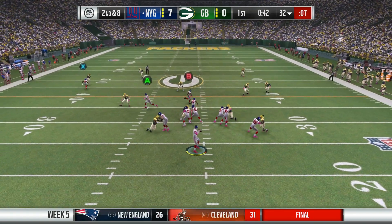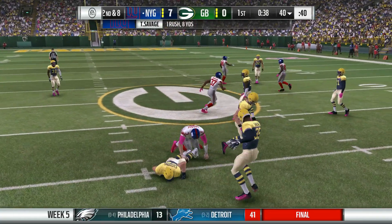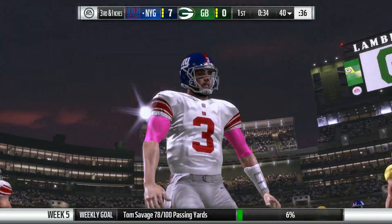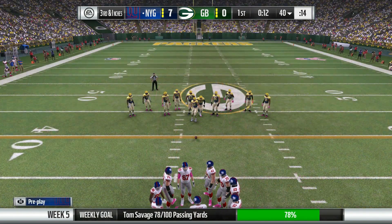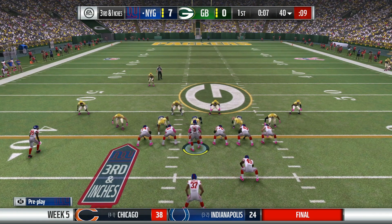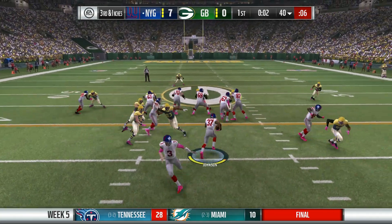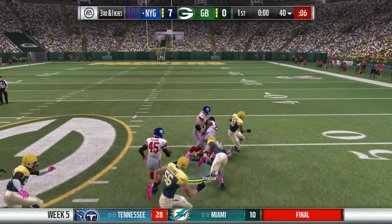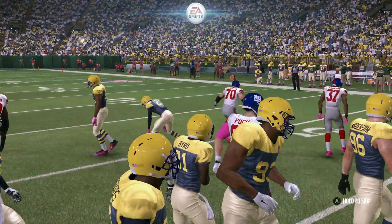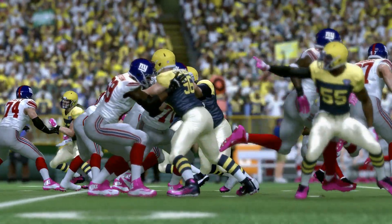Second down and 8 coming up at the 32-yard line. Tom Savage drops back to throw and he will slide for eight yards. Third down — he did not get the first down, it was so close though. First quarter is winding down. They might just take it out the clock. David Johnson gets the ball, finds a hole down almost to midfield, down to the 49-yard line — a first down, 10 coming up. When the second quarter comes, it's 7-0 Giants.